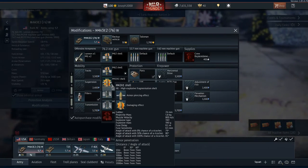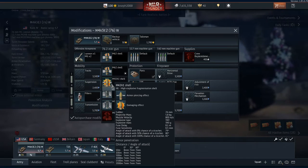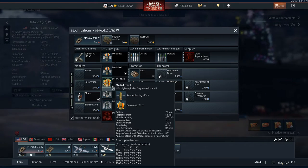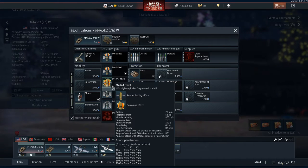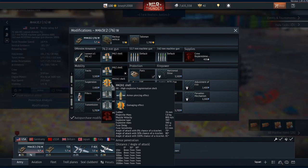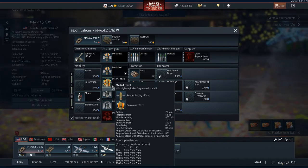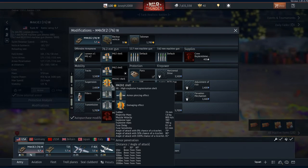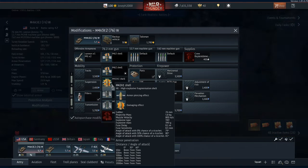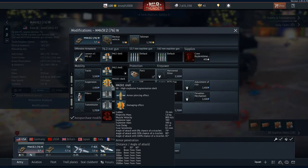Now let's move on to high explosive rounds. I don't tend to use them — if I've got AP in the breach I'll use that instead. High explosive rounds are generally used by bigger calibre guns such as Russian 100mm, 122s, 152s, and things like that. I generally wouldn't carry a high explosive shell if the calibre is less than 100mm, because I find them very useless: they're low muzzle velocity most of the time. The US 76 here has a decent HE shell, but on an American tank you've got a 50 cal anyway.